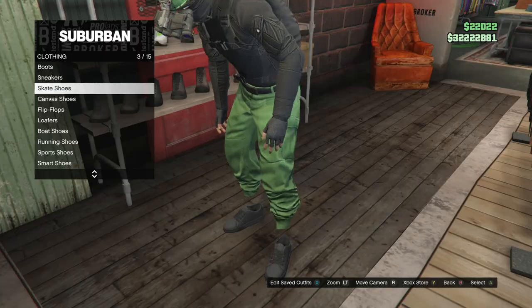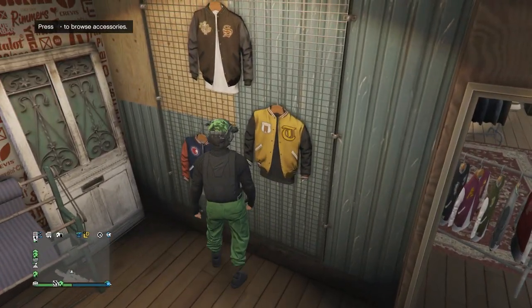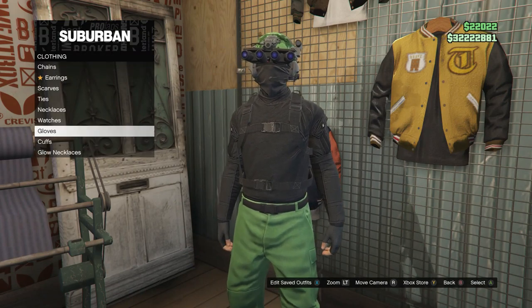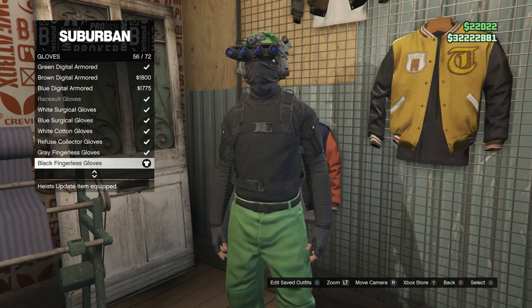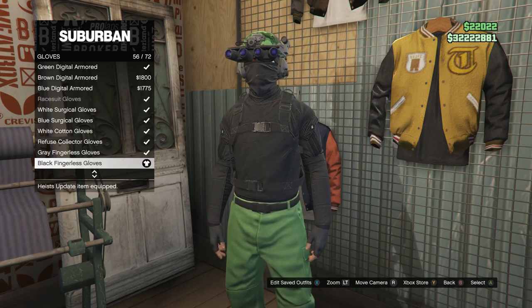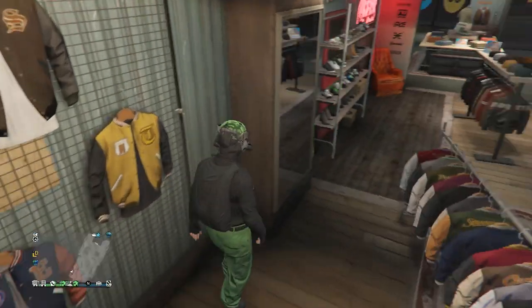After you did equip the all black skate shoes, back out of the shoes and head over here to the accessories. Once you are at the accessories, scroll down to gloves, click on gloves, and look for the black fingerless gloves, which are on slot 56, and go ahead and equip those gloves. After you do equip those gloves, back out of the accessories.